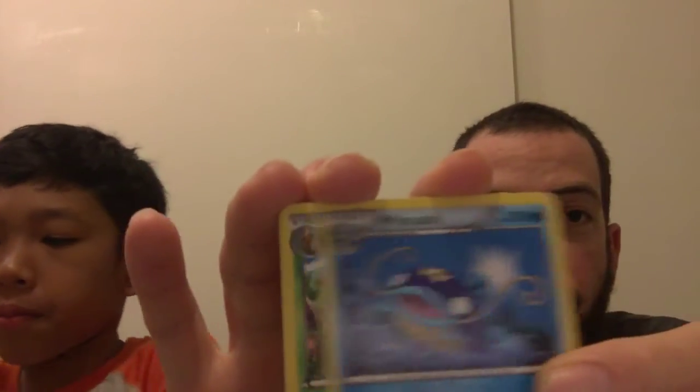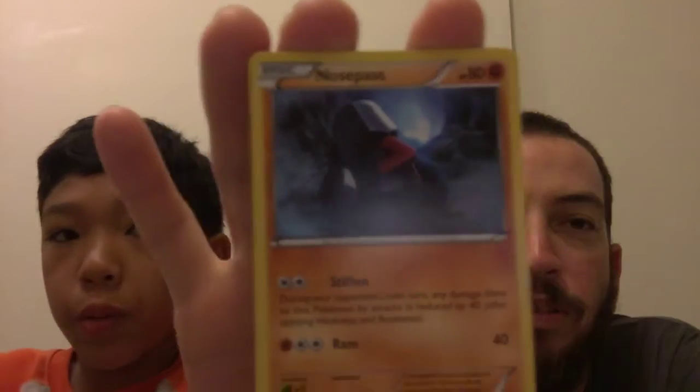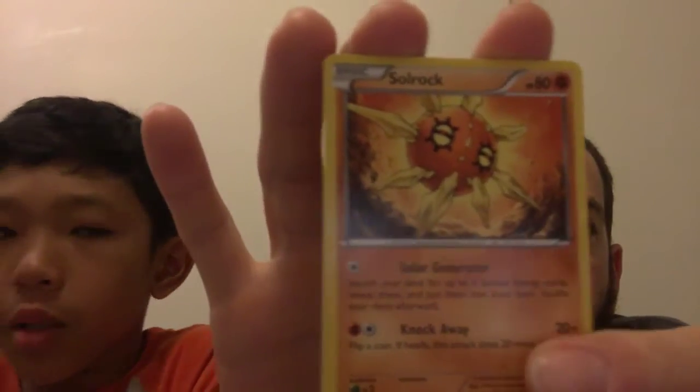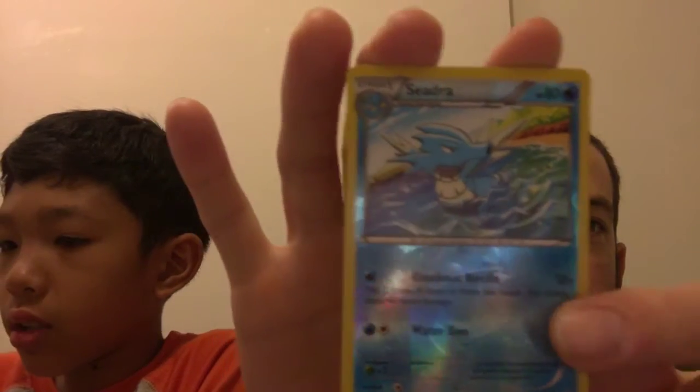So this is the Primal Clash. Starting it off: Cacnea, Marowak, Lotad, a reverse holographic, and a Beedrill for the rare. Nothing epically impressive on that — kinda bummed out, but super cool artwork. Energy. DCE. Kingler.